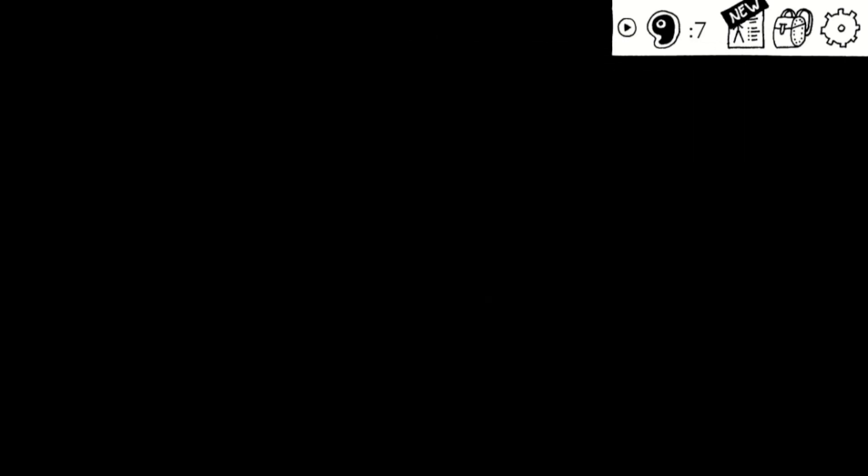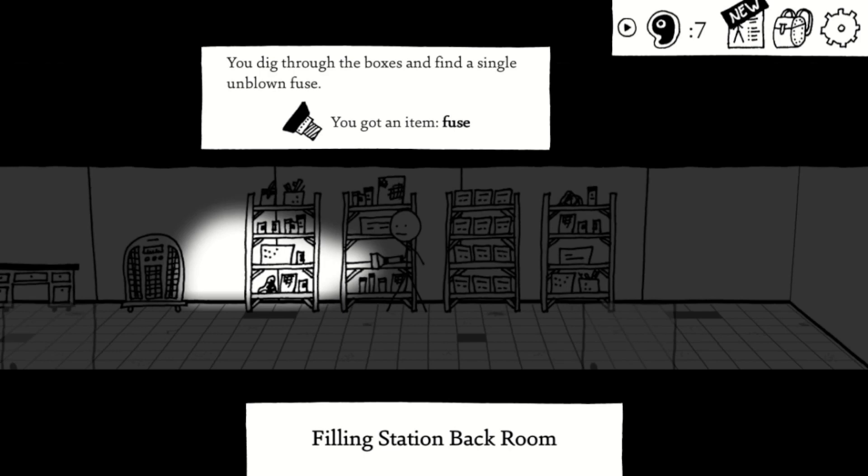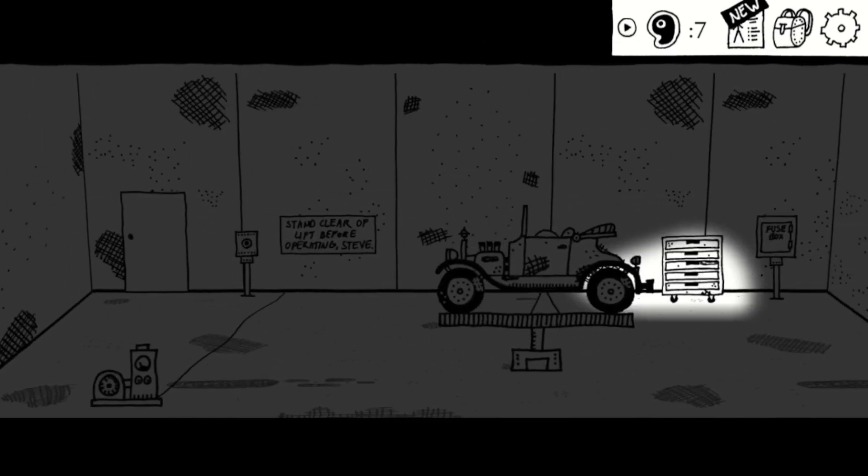Grab your file in the back room. Once you're in the garage, make sure to check the fuse box and head back out to grab the fuse from the shelf. Plug that in and start the lift. You should get your first third of your gas can here from the car.